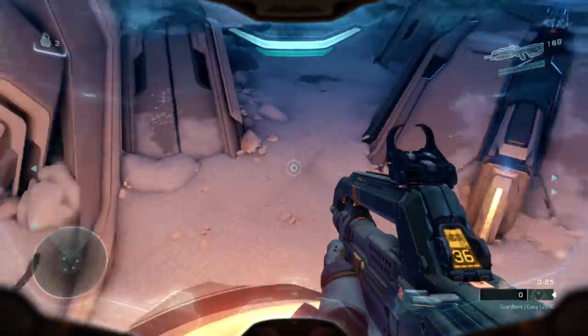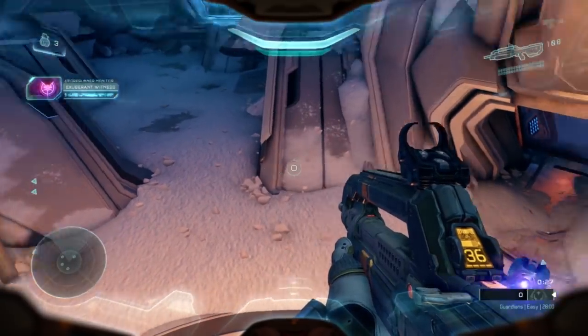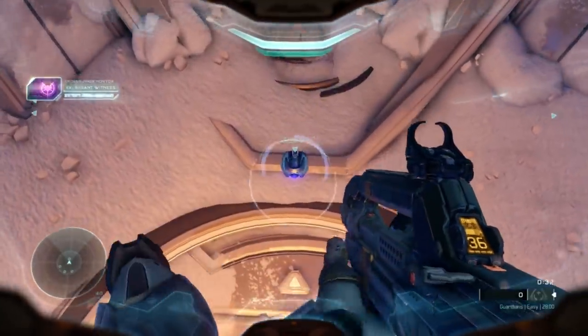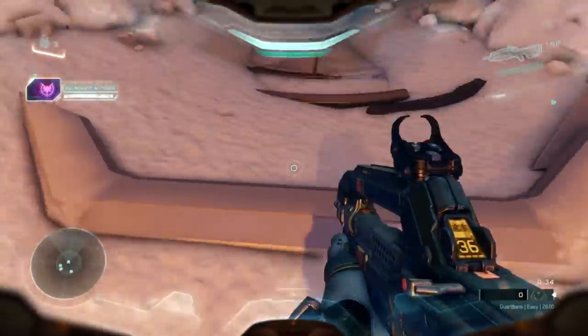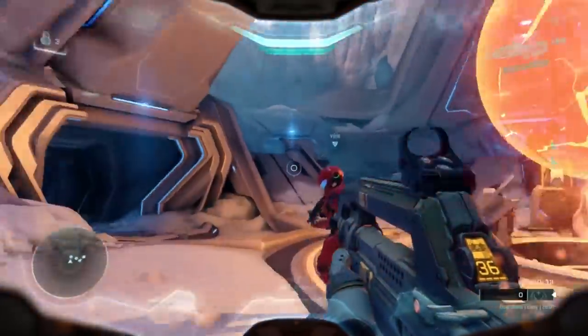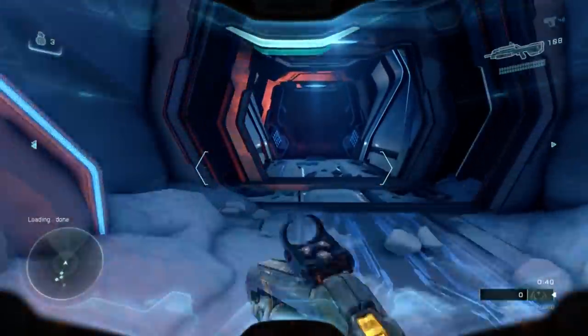You'll notice in this first room that there are quite a few weapons for you to choose from, including light rifles and carbines. However, I would recommend sticking with your base weapons — the battle rifle and the magnum. Unfortunately, this room is timed so you can't really skip past it before the game wants you to.